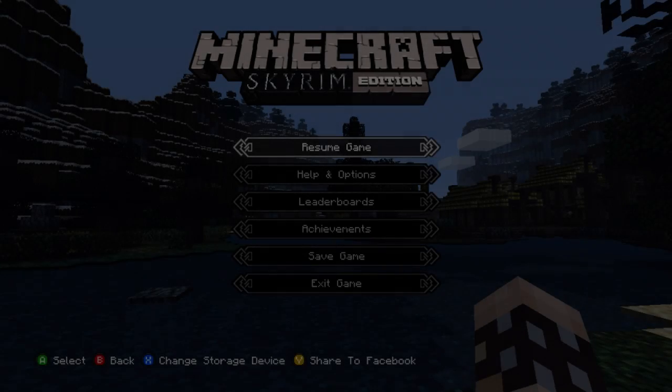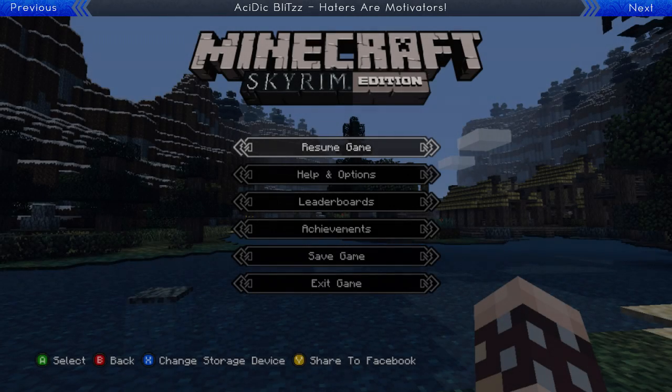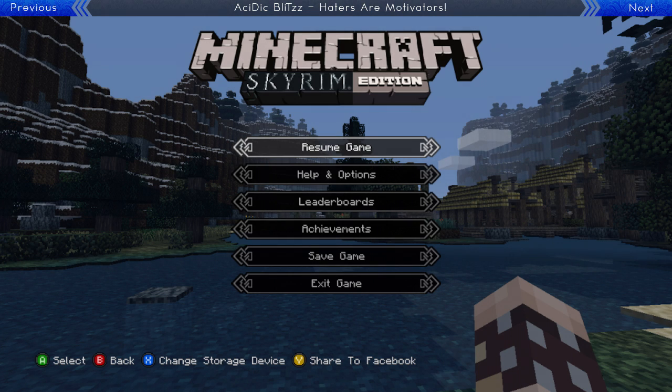Hey everyone, what's going on? It is StaticBlitz or Justin, and welcome back to some Minecraft Xbox news. Today we got revealed that the Skyrim Master Pack will be coming next to Minecraft Xbox. It is the very next Master Pack or Texture Pack coming. We pretty much knew this for a while now, but it looks really sweet. You guys will be seeing the six screenshots shown around your screen as I'm speaking.